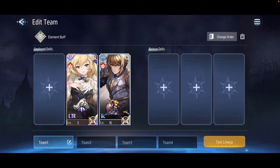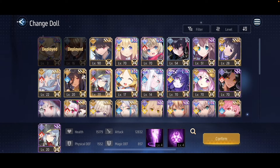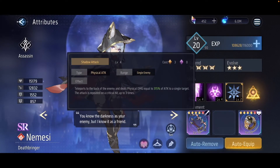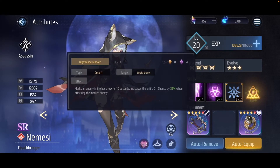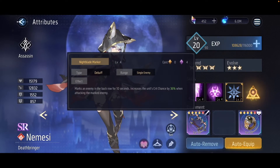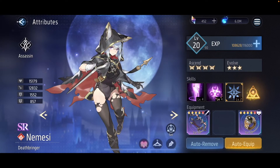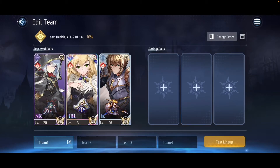Our ideal DPS unit should be a crit-focused physical attacking unit. Fortunately, I know a great low-rarity doll who fits this perfectly — her name is Nemeside. Her first skill deals 350% damage to the enemy in the back row and can be repeated up to 3 times on cast whenever she lands a critical hit. Her second skill marks the enemy in the back row, increasing her crit chance by 40% at max level. Her passive increases her critical damage. So we now have a unit that benefits from having crit chance up and also deals physical damage. With that, we have a starter team that can take us through at least the first 4 chapters and clear practically all content with proper investment.